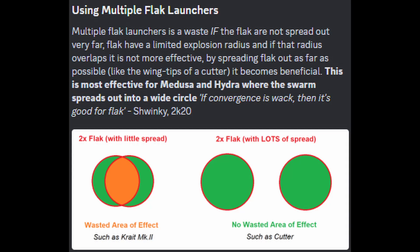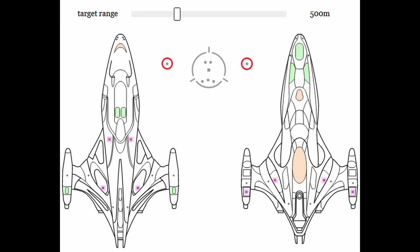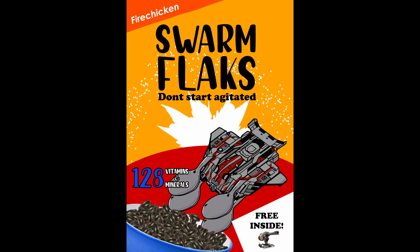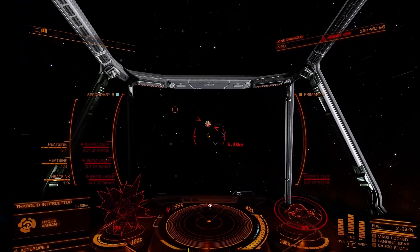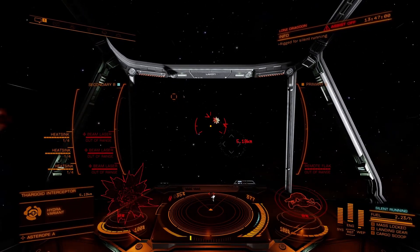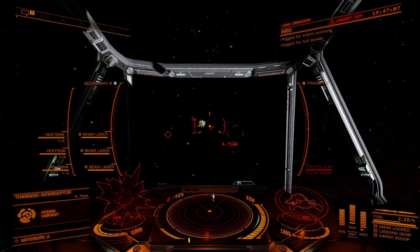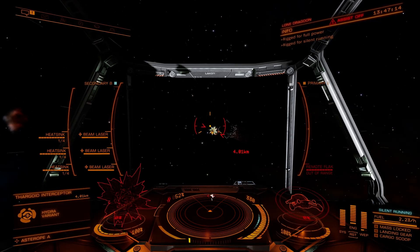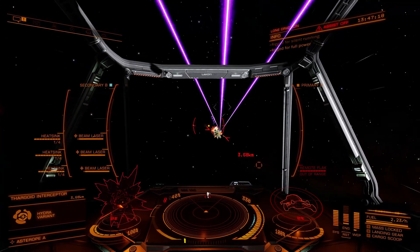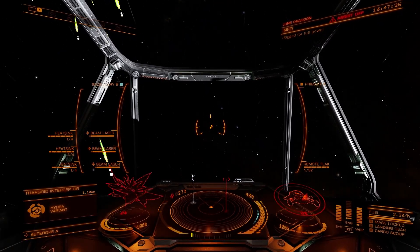If you are in a ship that can take advantage of spread-out hardpoints to mount multiple FLAC launchers and gain more FLAC coverage — such as the Corvette, Cutter, or even the Type-10 — you can think of your hardpoints as having built-in offset. Practice with your specific ship for best results. Ring formations are a common pain point and extremely ammo inefficient, so generally you'll want to re-roll the swarm into a cone or ball formation and FLAC that instead. Formation re-rolling is how you can abuse the swarm recall to your benefit, allowing you to change a ring into a more palatable cone or ball and save lots of FLAC ammo.